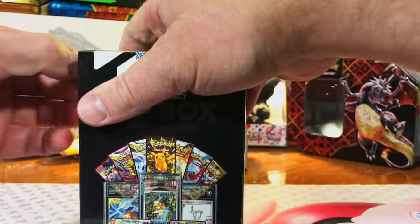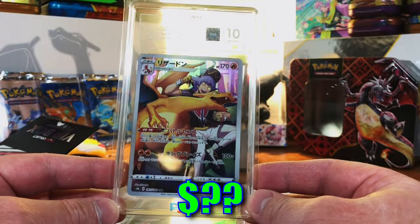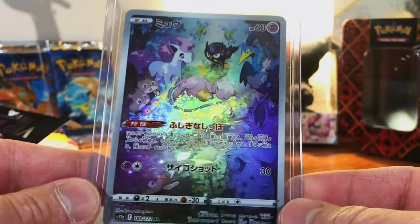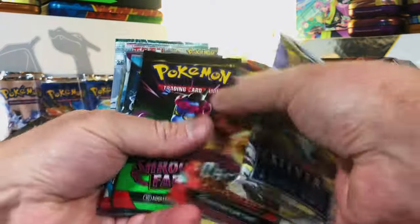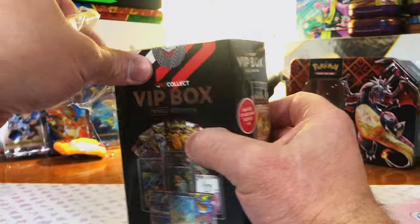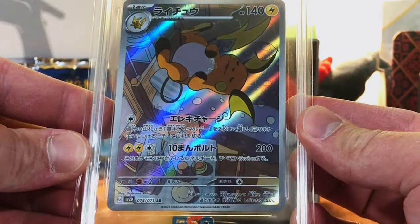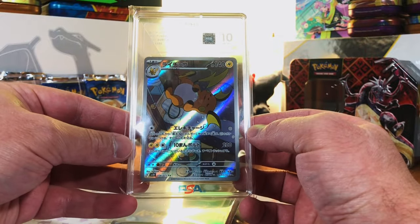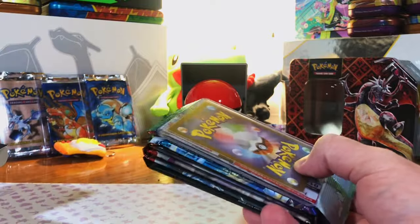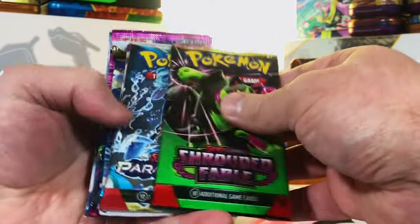Last two boxes, then we'll open the packs. Gem Mint — there's our second graded Charizard! The Charizard art rare from VMAX Climax, Gem Mint 10 — absolutely love it, it's a Charizard! Then a Japanese Mew art rare VSTAR Universe — beautiful, I think it looks even better with the silver border. Last box: Gem Mint 10 Inteleon art rare from Clay Burst — great slab to end on. The Japanese raw card to finish is a Japanese Master Ball Mr. Mime from 151 — nice, I was hoping they'd put a master ball card in here.